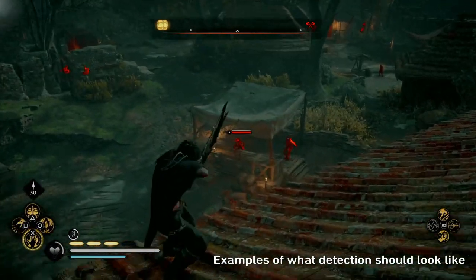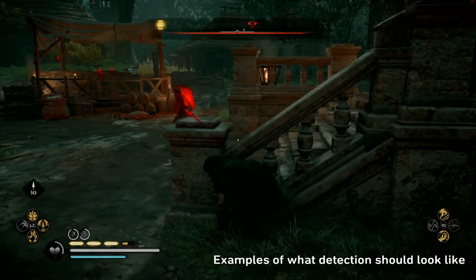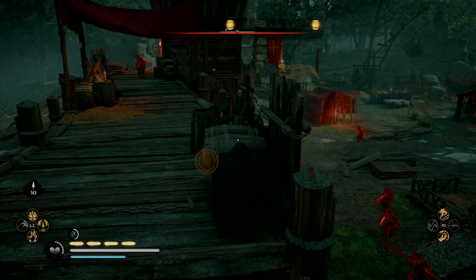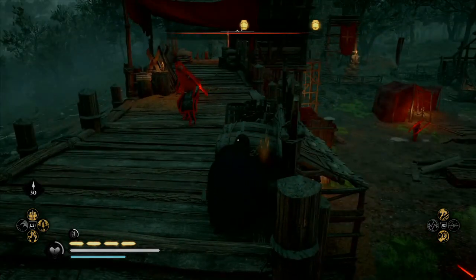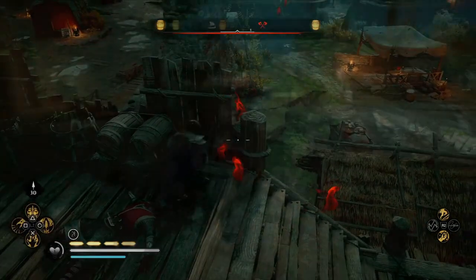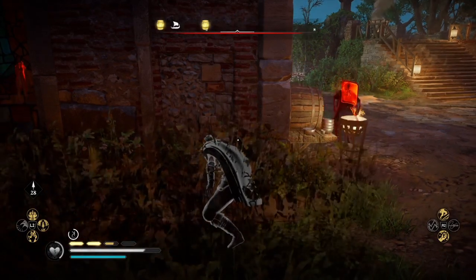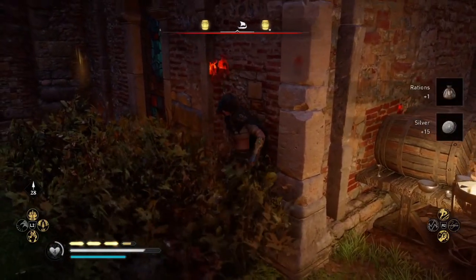Finally, just to showcase that I'm not being overly mean about this game, here's a couple of examples of when the game works as it should. Stages of detection actually occur, guards investigate properly and don't cause instant detection, and it just works. The guard investigates properly, I'm not instantly detected at max range, viewcones don't cause issues, and the guard's alert status is not propagating to the entire fort. That is essentially what Valhalla's stealth system should look like when it works as intended — and sadly, that happens very rarely, maybe a handful of times in my experience.